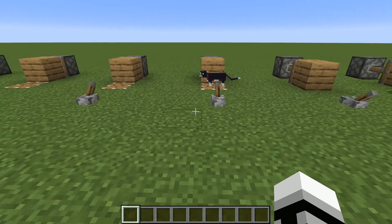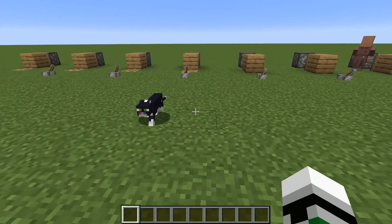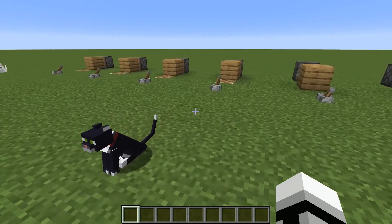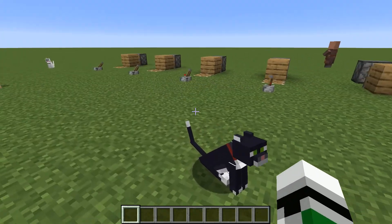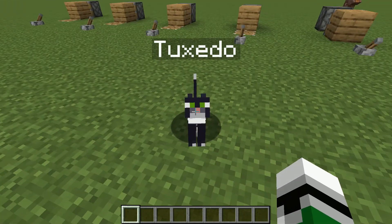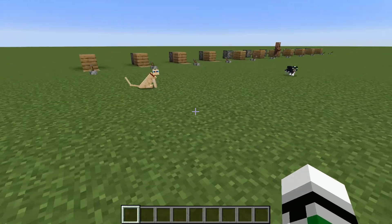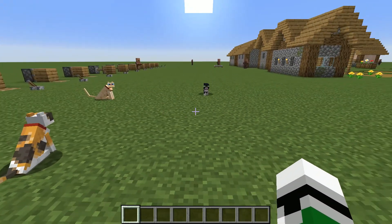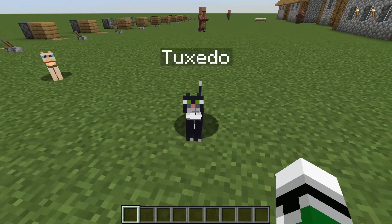Next up, Tuxedo cat - otherwise you could just say black cat, kind of. Black with a white chest, white paws, and a white tip on her tail. Some green eyes, and of course the classic cute little pink nose.